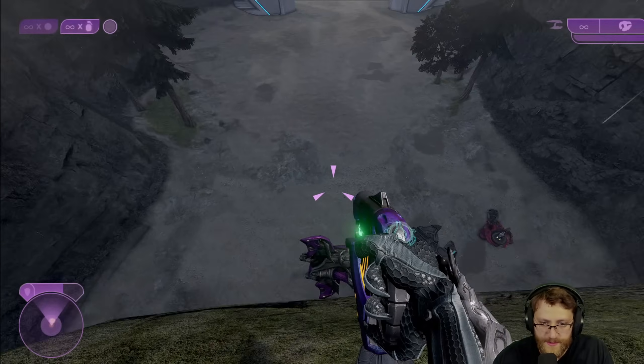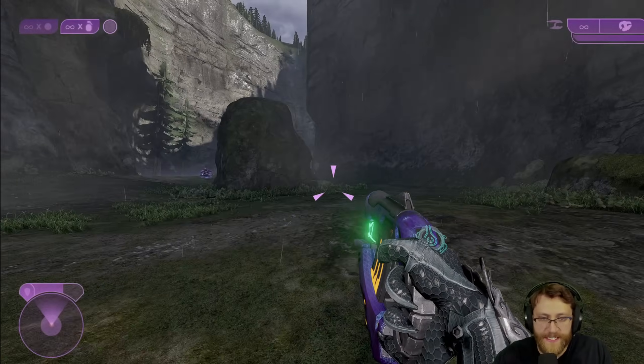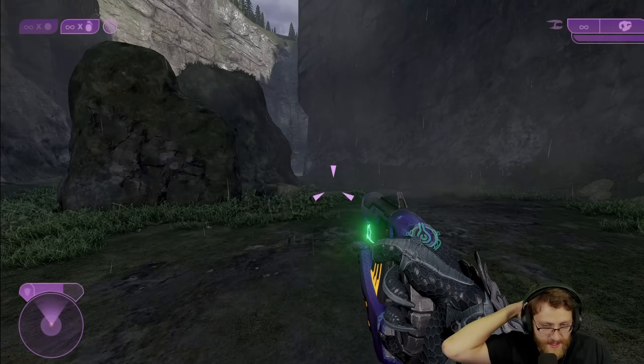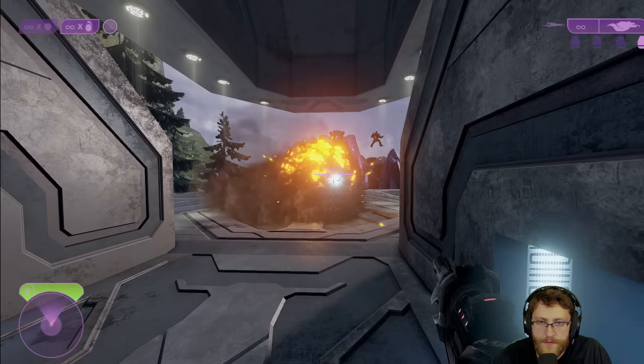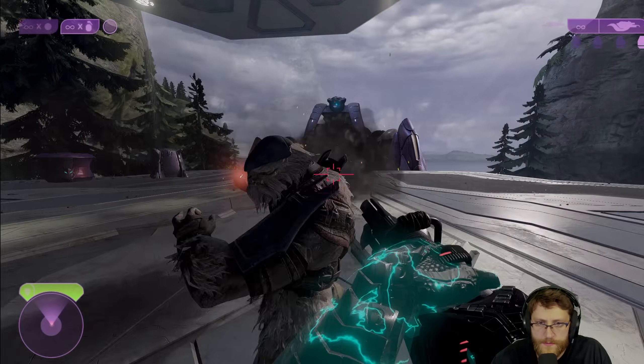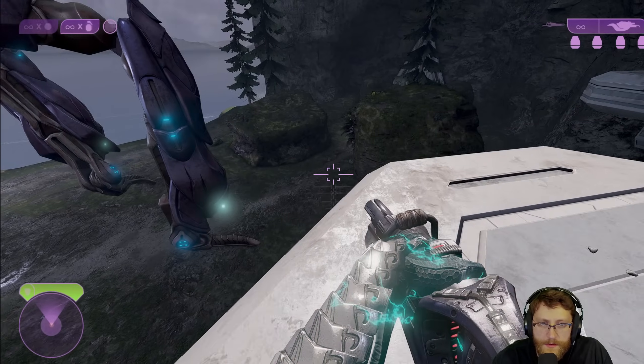We're unable to get to the doorway normally because there's a kill barrier off the ledge — that is, up until the second part of the mission. But this area preserves vehicles, so if you drop them off the ledge, they'll actually be there in the second part of the mission. This saves us from having to hijack and transport three separate vehicles and saves a bunch of time.